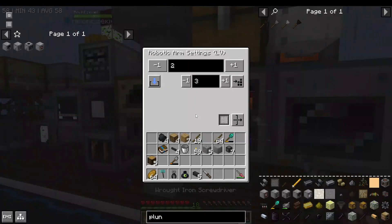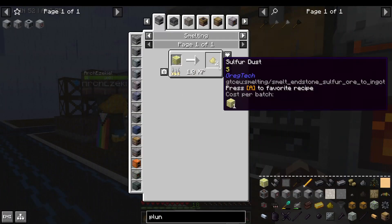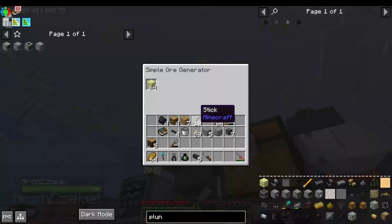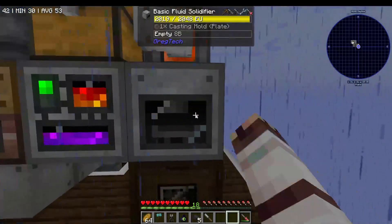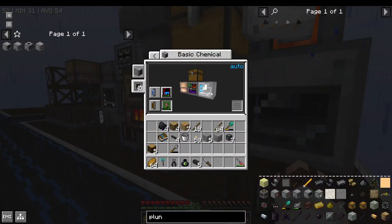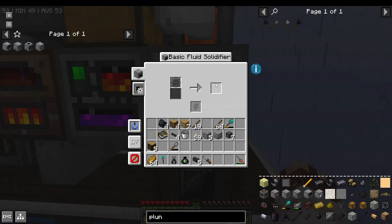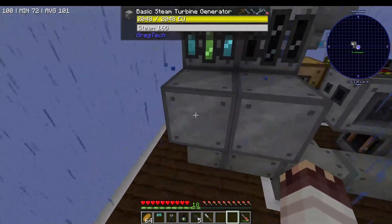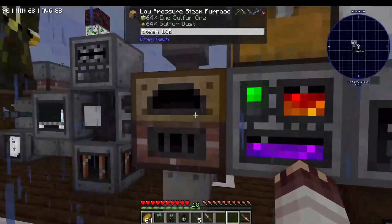To get the sulfur in, we have a robot arm attached to this low-pressure steam furnace, which turns end-sulfur ore into two sulfur dust each. We get the end-sulfur ore from this simple ore generator. The chemical reactor's auto-output is set to put its rubber fluid into this basic fluid solidifier with a Cassidy mold on plate, and that dumps its rubber sheets into the drawer.